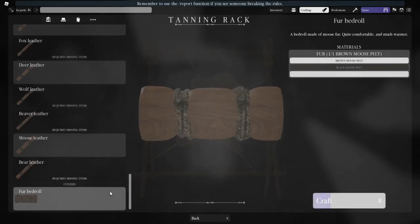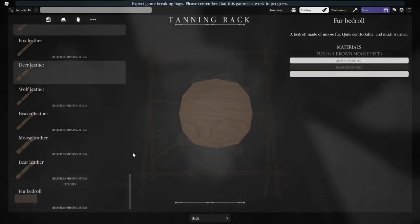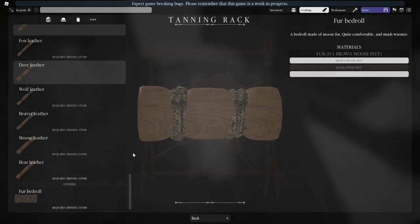And then finally, make bedrolls out of moose pelts until you reach master. Keep in mind that you'll need to make roughly 300 bedrolls before you get to master.